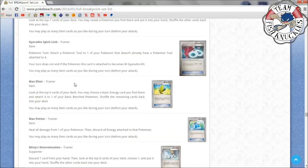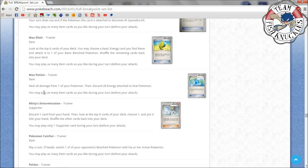Great Ball reprinted. Spirit Link for Gyarados. Max Potion reprinted — heal all damage from one of your Pokémon then discard all energy attached to it. In Standard this will be great in Bronzong decks where you heal all damage and then use Metal Links to move energies back, or Raichu decks where you can move energies around. Misty's Determination: discard one card from your hand, then look at the top eight cards of your deck, choose one and put it into your hand. A great combo with Glalie since you can use Premonition to see the top five cards and then use Misty's Determination to grab exactly what you need.